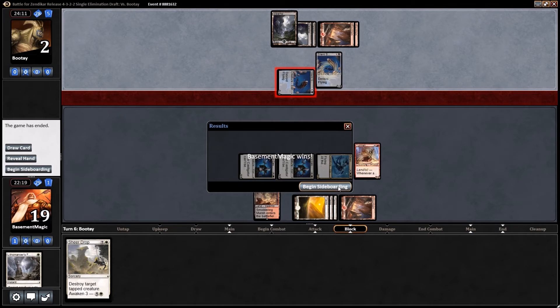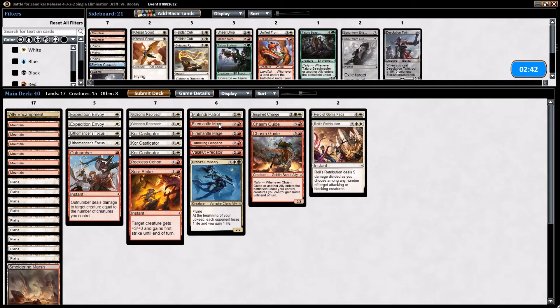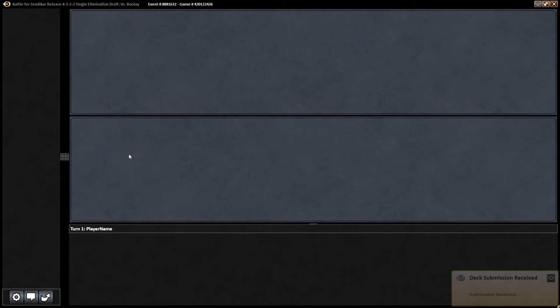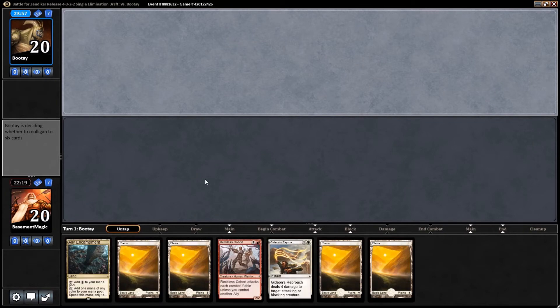Alright, so there we go — won the first match! Let's go to the second one. The thing we've been doing is changing out Sheer Drop and putting in Out Number. I think that's still the best option for us because we still want to stay very aggressive. We haven't seen anything to bring in the full sideboard for. The Out Number has proven itself main-deck worthwhile in this format — it allows us to stay aggressive, whereas Sheer Drop makes us take a little time off.